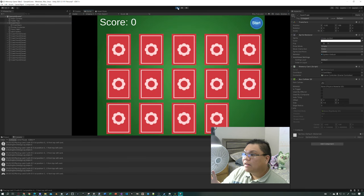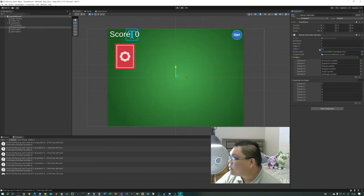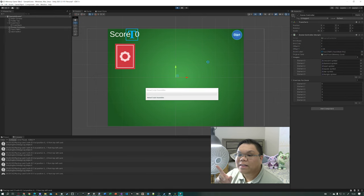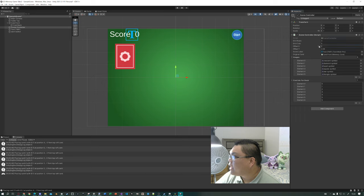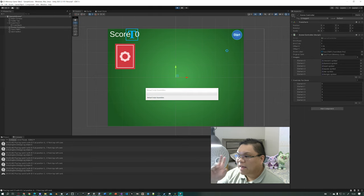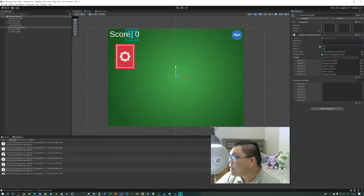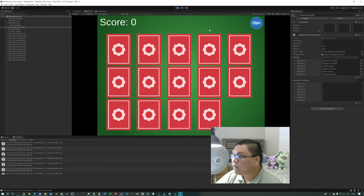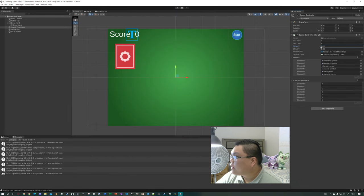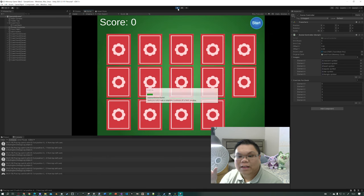Let's also adjust card spacing. I'll try x spacing of 2.1. Some trial and error is needed to get a grid that looks good.